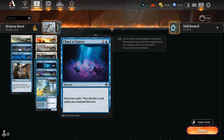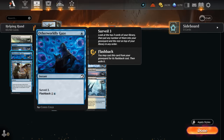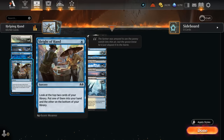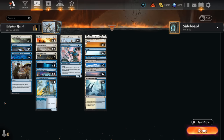Consider lets us surveil one and then draw, giving a chance of milling something to eventually bring back. Two copies of Gaze let us surveil three and flash back for one blue mana, also helping set up the graveyard and grow Haughty Djinn. Light of Hand is another one-mana cantrip to enable Monastery Mentor. Because we have so many cheap cantrips we have a relatively low land count, letting us fit more instants and sorceries to enable Haughty Djinn, especially with the Prankster.